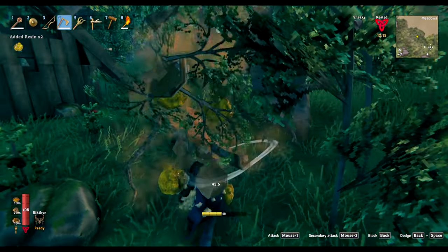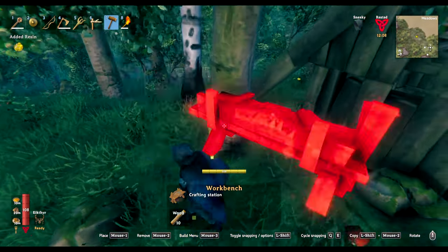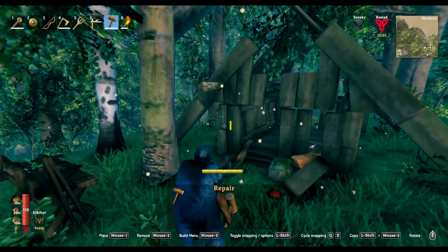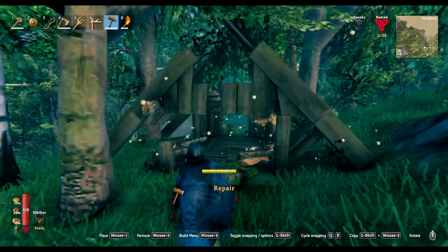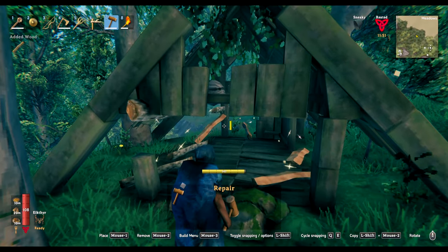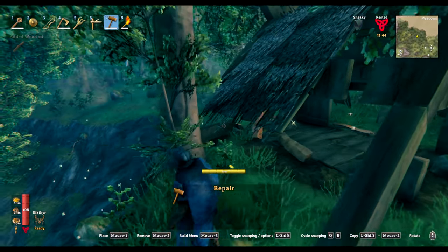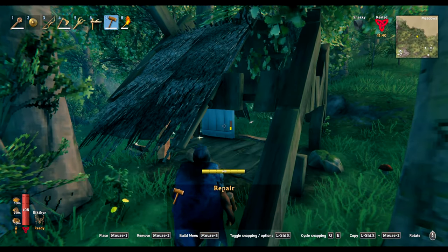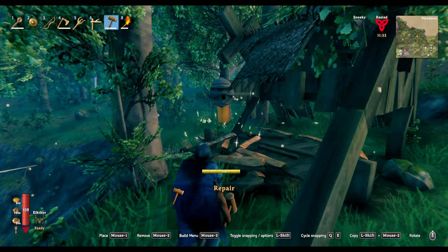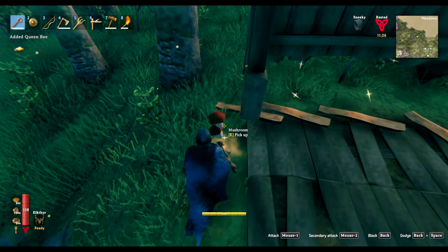Found a beehive — definitely grabbing that. We only have eight currently and each gives us 40 honey when full. The more we have the better. There's an easier way than shooting an arrow: just disassemble whatever house the hive is in and it falls to the ground. If you can grab some wood quickly you don't have to disassemble the whole thing, but I'm just doing it for the extra wood.